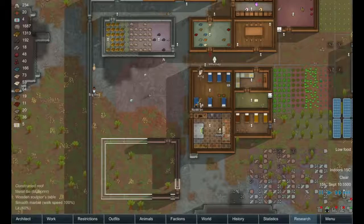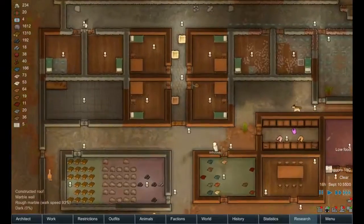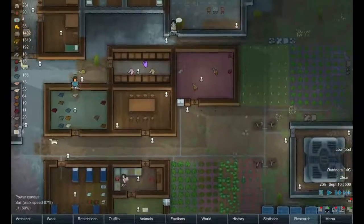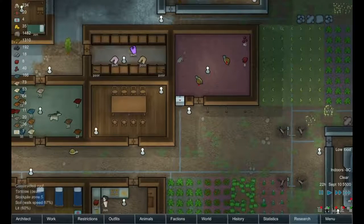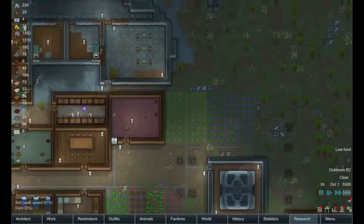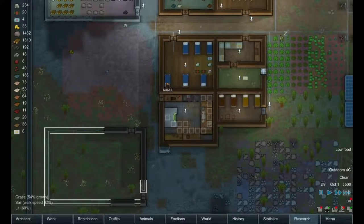Move that stuff in. Speed up time again. Finishing up the flooring — looks like that's almost all done. Still hovering around six meals, but at least we have some more animal carcasses in there. It's still frozen, which is good — coolers are doing well. This research is almost complete. Let's see if he can finish it in the morning when he wakes up.